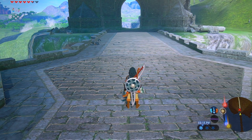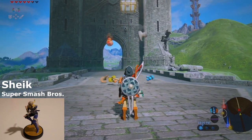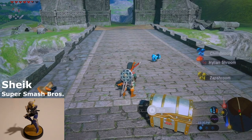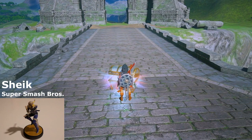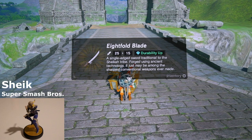Next we're going to use the Sheik amiibo. A couple mushrooms and an eight-fold blade with extra durability. You'll notice that the weapons that come from amiibos seem to have some sort of extra durability, so they last a little bit longer. If you've been playing the game, you know that all your items seem to break pretty quickly, so hopefully the weapons from amiibos will last a little bit longer than the weapons you find out in the world.